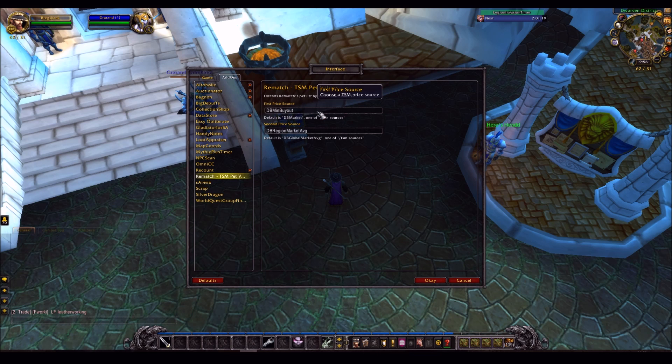For the first price you can leave it at DB Market, but I changed it to DB Min Buyout, because I want it to show the exact price of the pets at the moment, not the average price for the realm over the past week. DB Min Buyout will show you the exact current price as updated by TSM. Obviously you do need the TSM desktop application for this to work as well. So you need the Rematch add-on, the TSM add-on, the TSM desktop application, and then you can get Rematch_TSM Pet Values.